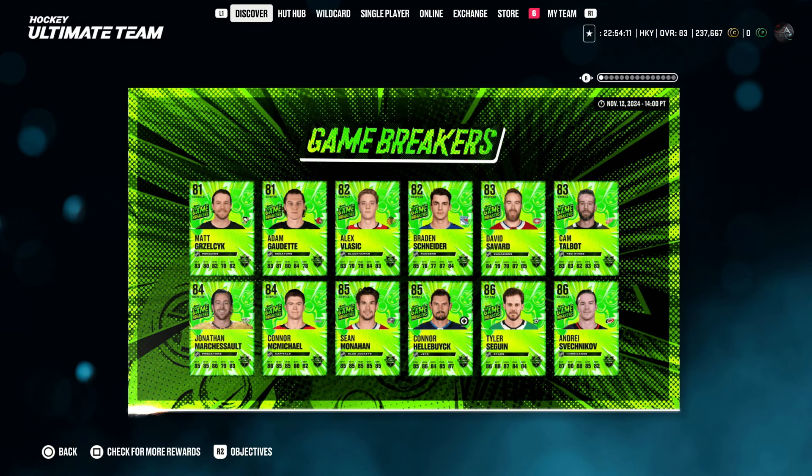There are new Game Breaker cards, including 86 Fetch, 86 Sagan, 85 Hellebuck, 85 Monaghan, 84 Conor McMichael, 84 March or so. The 83s are Talbot and Savard, 82s for Vlasic and Schneider, and the 81s are Grizzlik and Gaudette.